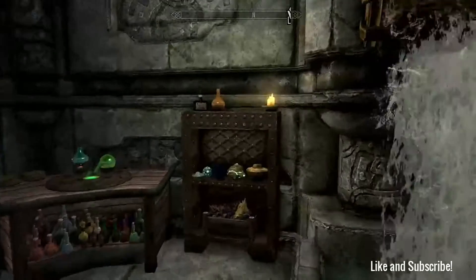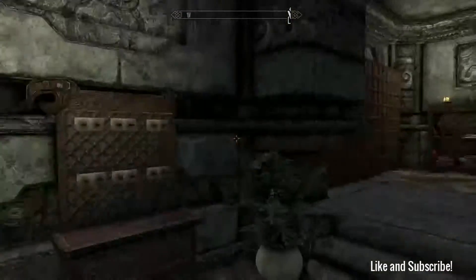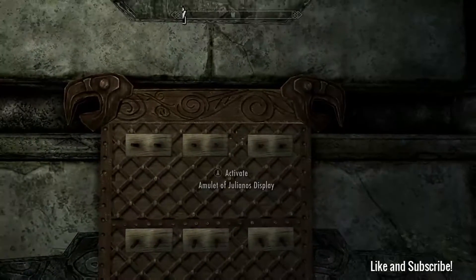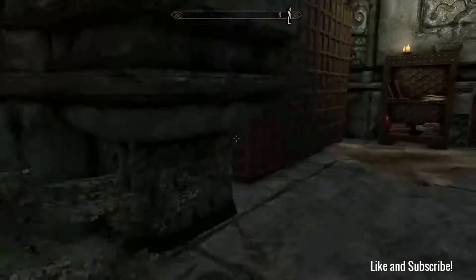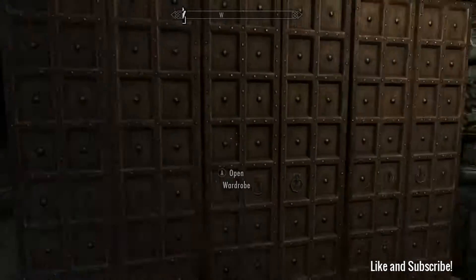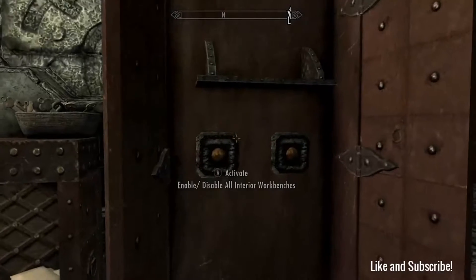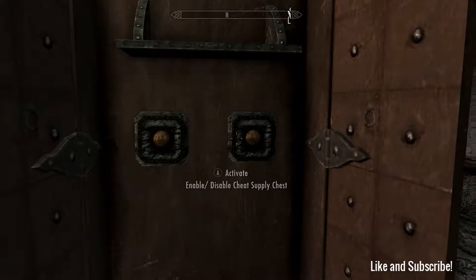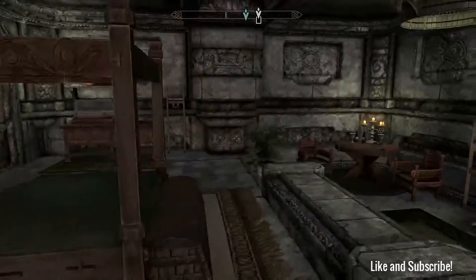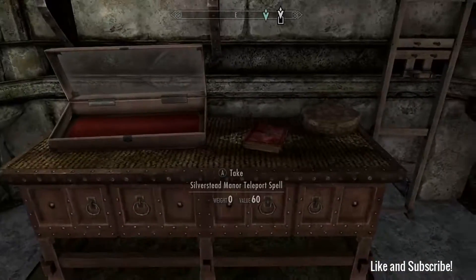This dude, whoever did this mod, has pretty much thought of everything you can think of. These are just amulets - you can collect and put those there. And there's a wardrobe, a journal, interior workbenches, and the supply chest. You can press those buttons to clear everything out.